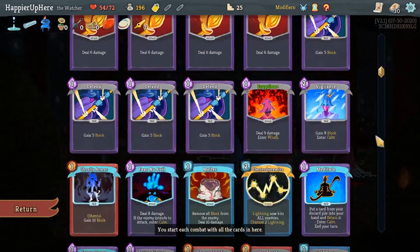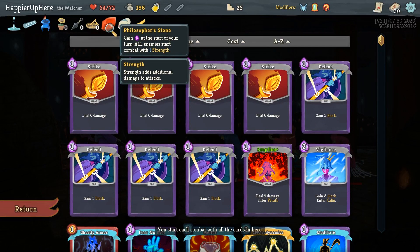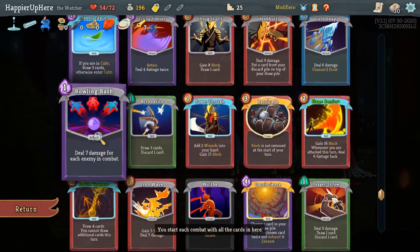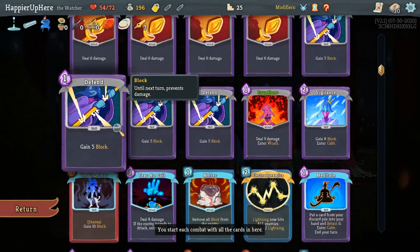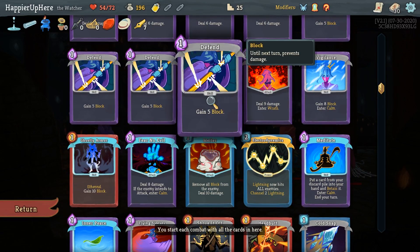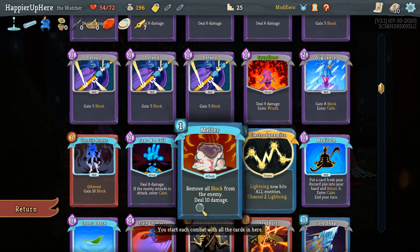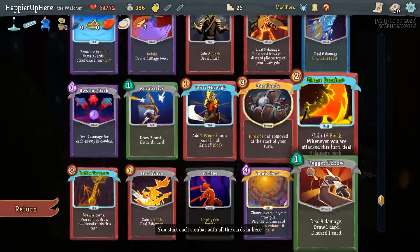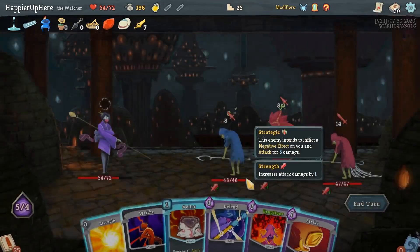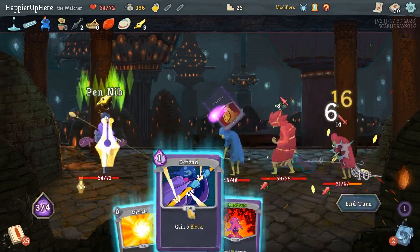I'm back. I had to reload one more time because I died in the middle there too. There are a few differences: first, I switched the boss relic so now I'm taking the Philosopher's Stone. Also, since I'm not taking Pandora's Box, I removed all my Ghostly Armors except one - so I'm currently on track for the Highland modifier since I have only one copy of each non-starter card. Instead of the Wreath of Flame which was very useless, I transformed a Ghostly Armor and got Electrodynamics, which is relatively useful.